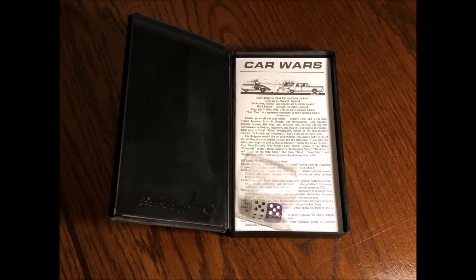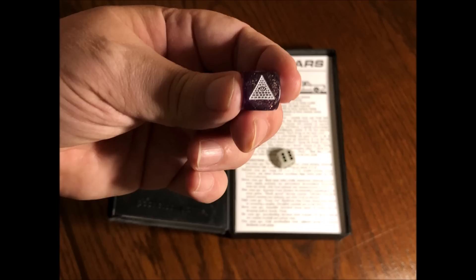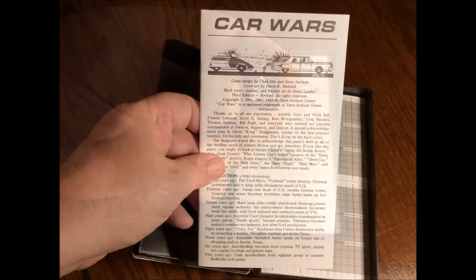This reprint includes dice, unlike the original, and they are pretty neat in that they have the Steve Jackson Games Illuminati logo printed where the number one usually goes. The game's components consist of the 24-page rule book, a massive fold out that includes game charts, and four highway sections,